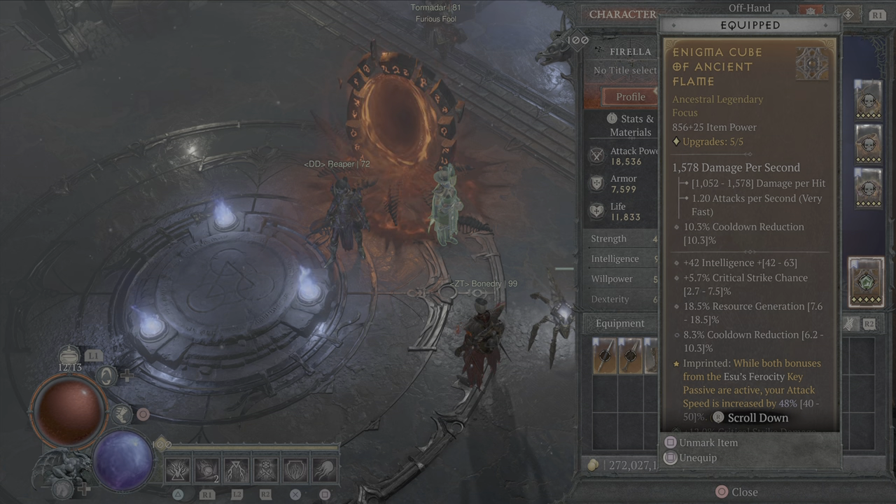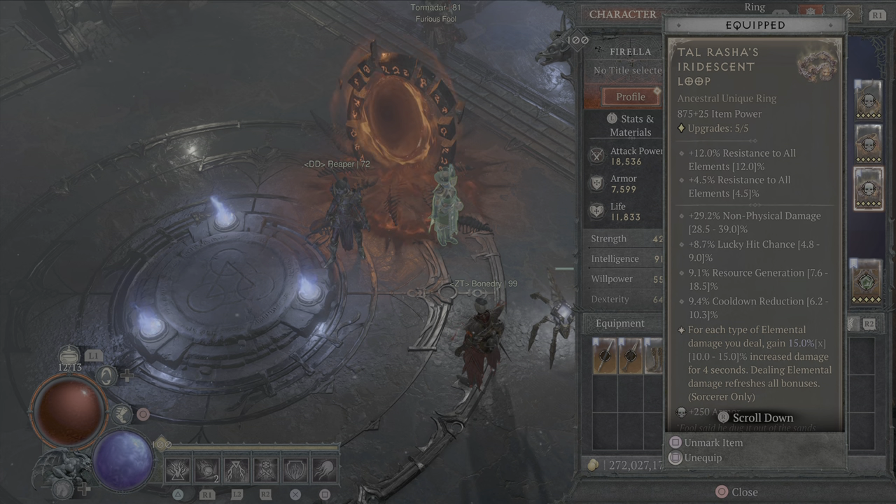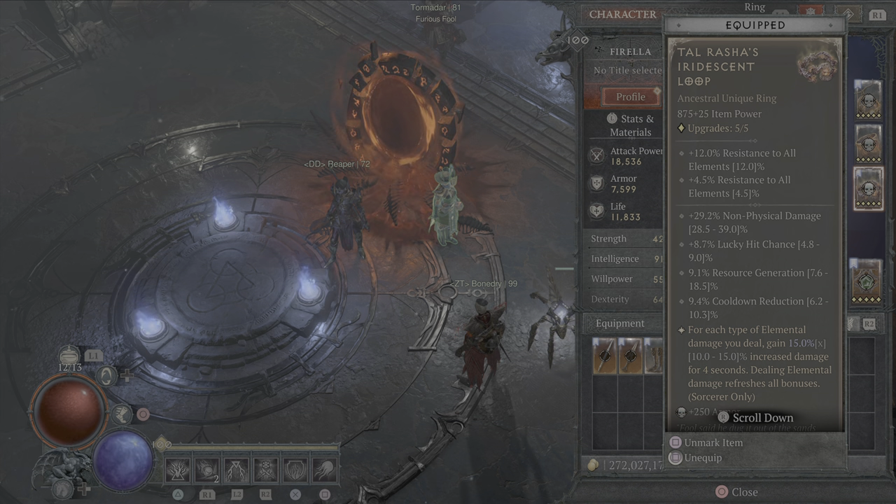On your focus you want Ancient Flame and Esu's Ferocity. What you're looking for is crit strike chance, resource gen, cooldown reduction — and if you can get lucky hit, that's great too, because lucky hit will make sure more Meteors are falling when you're just spamming Fireball. Talisman of the Rose — after three seasons I finally found one with a 15x. This is phenomenal. Just use Talisman of the Rose.